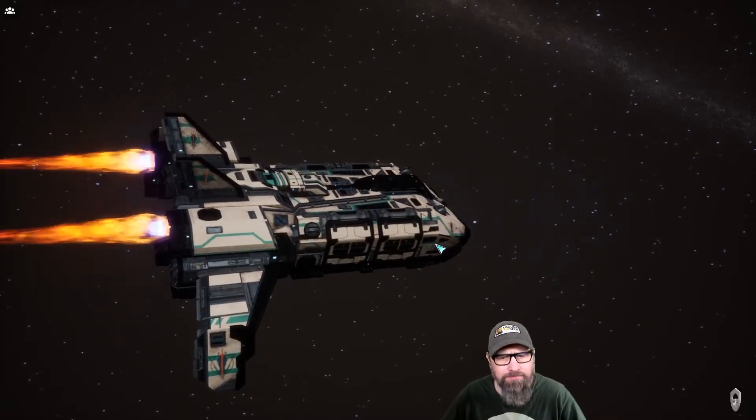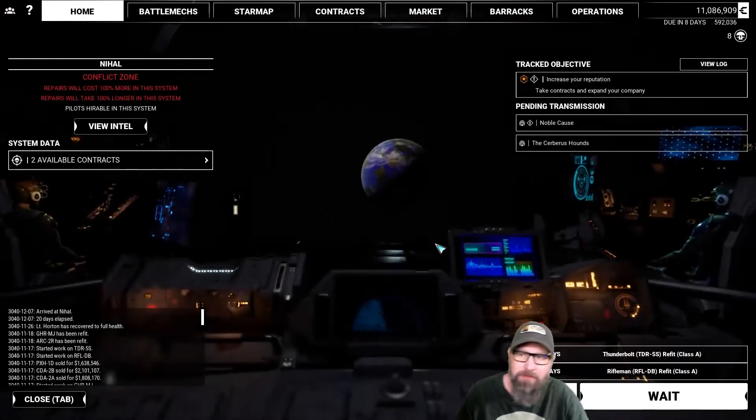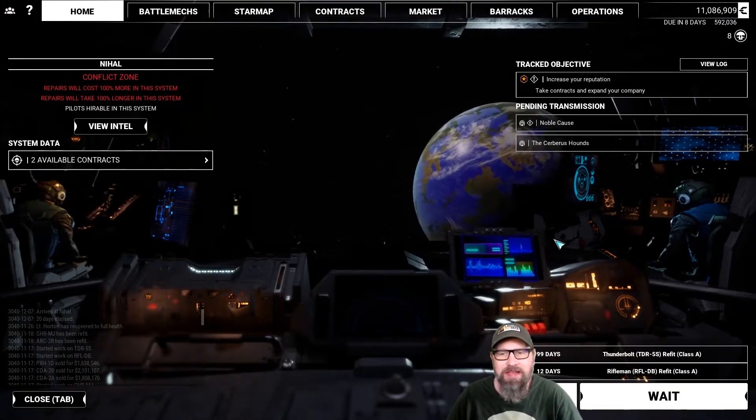We've got four Hunchbacks: LRM, SRM, Laser, and AC-20. We've kind of got everything set up for those. They'll be a little bit under tonnage for the missions we're going to be running in this system, but I think that'll be okay. Worst case scenario, I get my butt kicked, but that's not new at all.